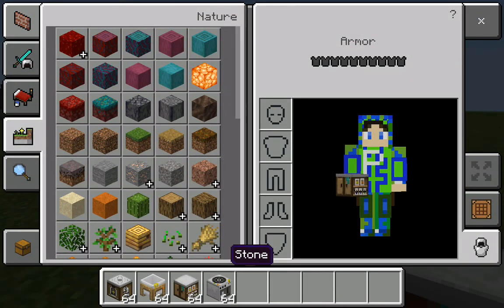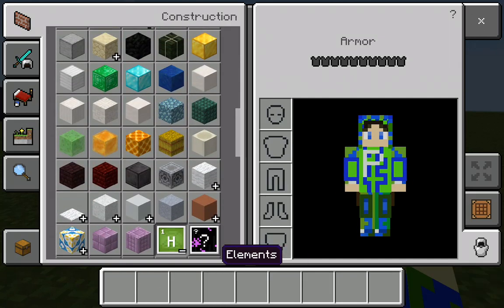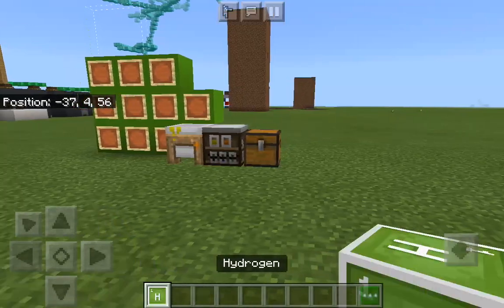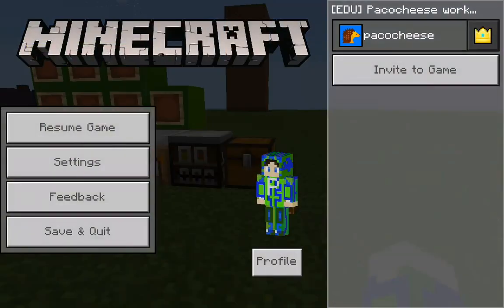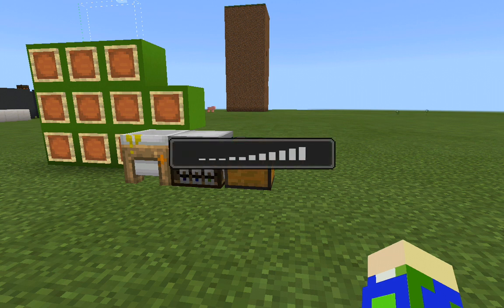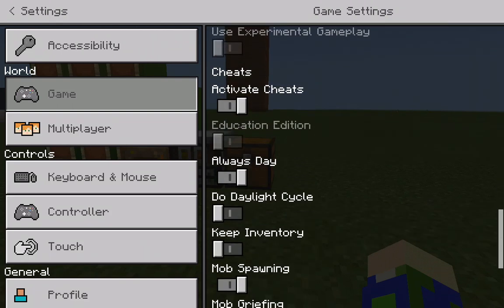Now let's get to the lightsaber thing. You can place elements down as blocks too, which is really cool. To do this you have to go to Settings, scroll down, and turn on Education Edition. It might look like it's not on, but it is — I'm on Education Edition right now.